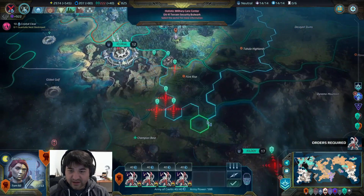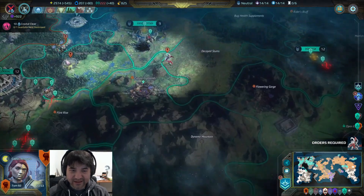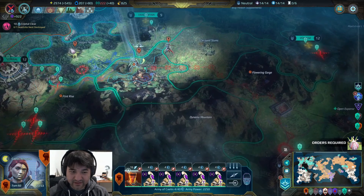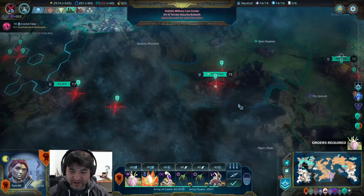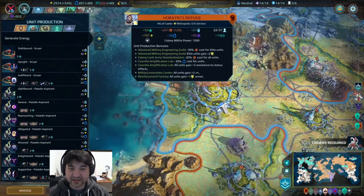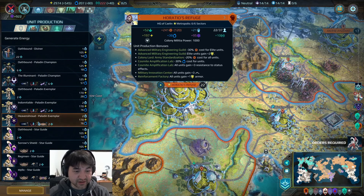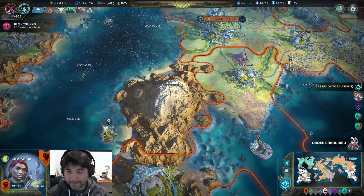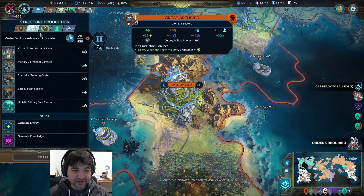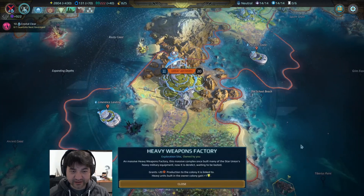Let's move these units ominously towards the capital over here. If their leader ever happens to be in their capital, I'll be production-ready. We need to build another exemplar. Down here at the Great Archives, the water sector upgrade is going to be great. Then I can finally build the Hydro Battery — that's the other thing I wanted.